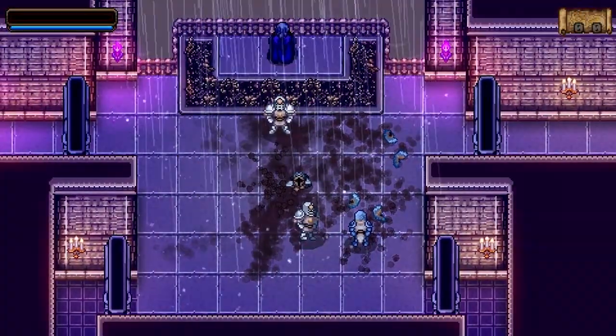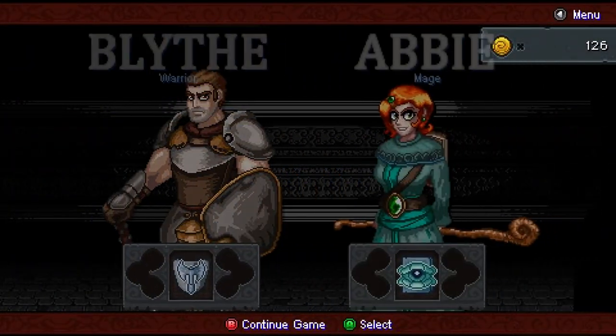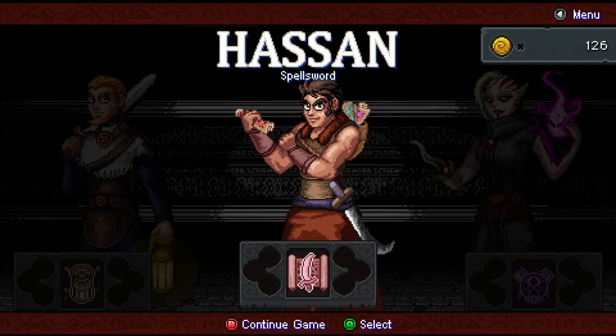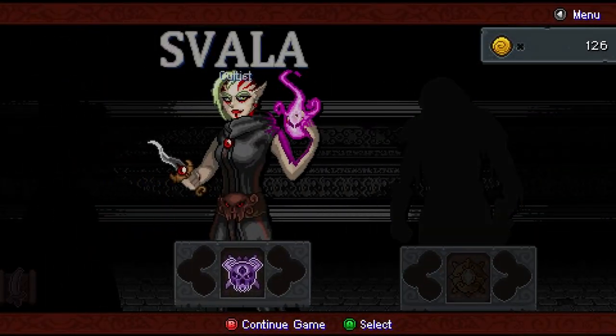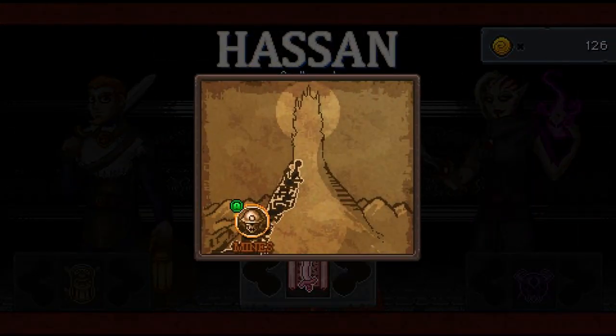At the end you encounter a boss fight, die on purpose, then you can select one of the seven heroes available and play normally. However, when you first start you can only choose from one of three starting heroes, as the rest have to be unlocked by completing the game's various stages and progressing through a certain number of floors through each stage.